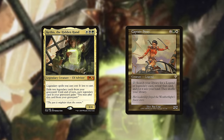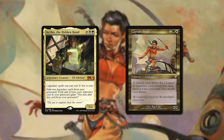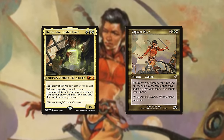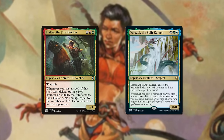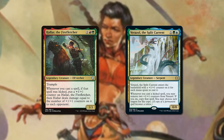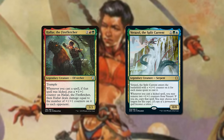Or how two commanders that both care about legends, like Kethys and Sisay, couldn't just be called Legends Matter decks — because one is a toolbox that tutors up whatever you need whenever you need it, and the other is a self-mill deck whose legends are far more difficult to permanently remove because they can just keep escaping from the graveyard. And it's not just about colors, of course.